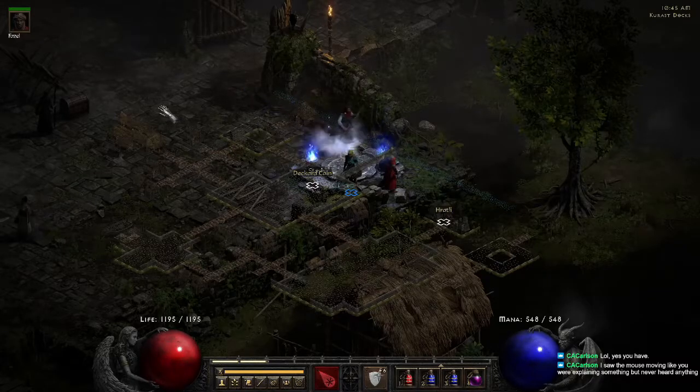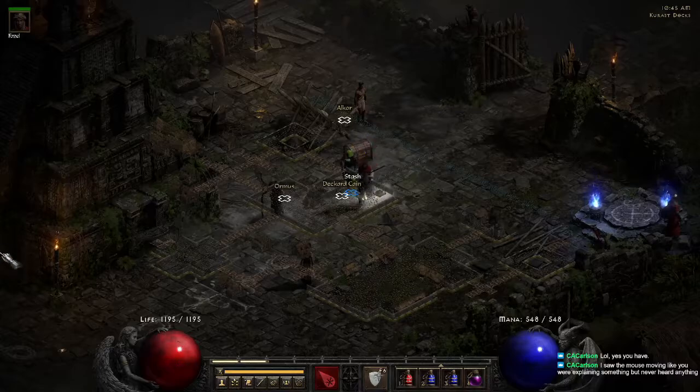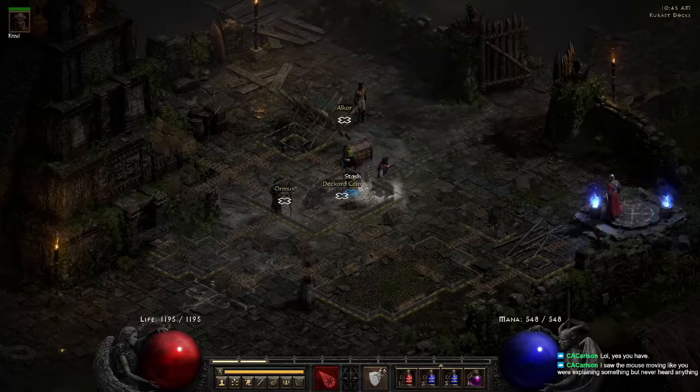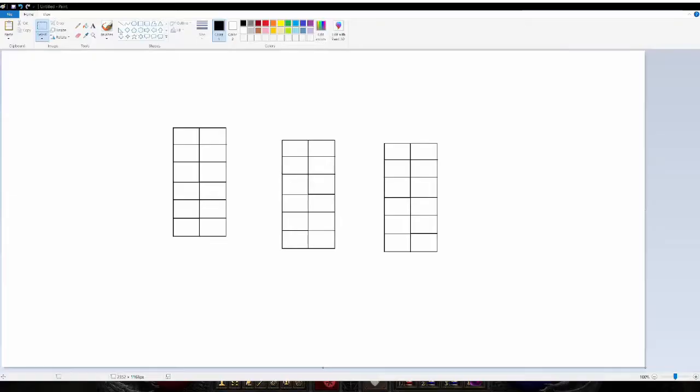Moving into Act 3 — it's a very different type of layout compared to Acts 1 and 2. Act 3 uses essentially 2x6 blocks, with one section being your Spider Forest, one being your Great Marsh, and one being your Flayer Jungle.